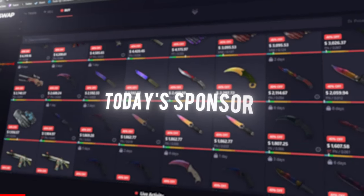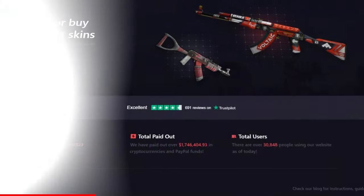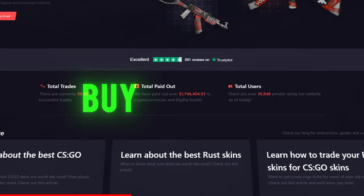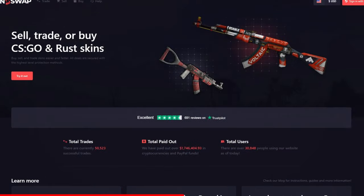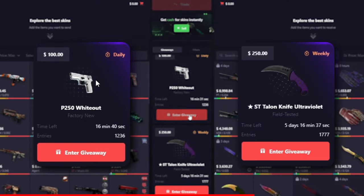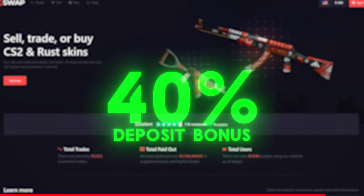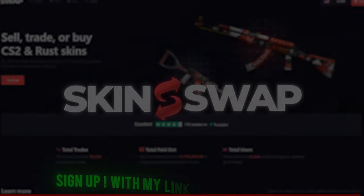Before I get into it, today's sponsor Skinswap wants to sponsor you with a free case. Skinswap is a trustworthy skin trading website where you can buy, trade, and even sell your skins for real money. They offer a variety of different payout methods, and they're also always running giveaways. So if you want a free case, a chance at a knife, and a 40% deposit bonus, sign up with my link in the description today.